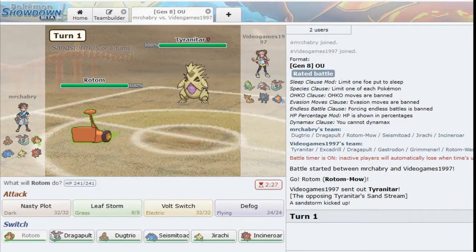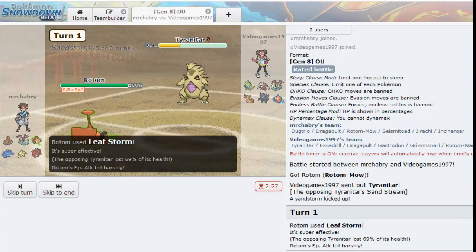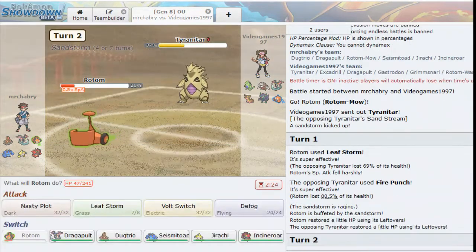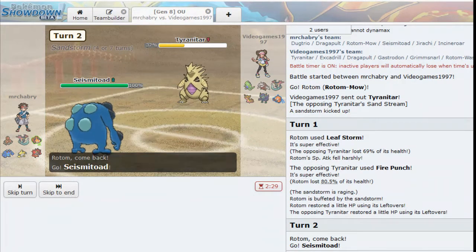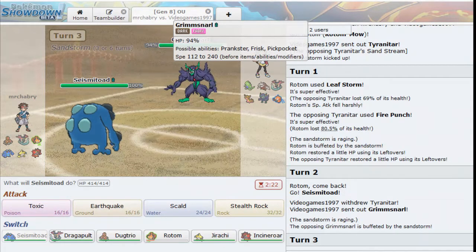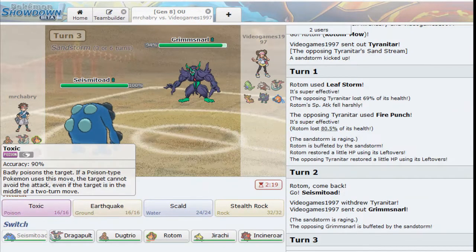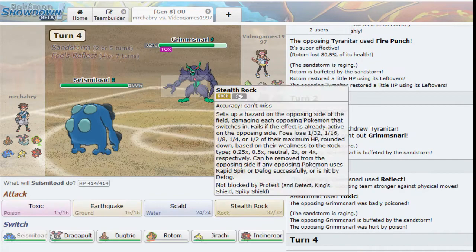There's going to be T-Tar. I'm going to click Leaf Storm predicting a hard switch into Excadrill - I think that's probably our best bet to get some sort of chip. We hit the Tyranitar with a Leaf Storm instead, which is nice. A Fire Punch is really unfortunate. We just go into Seismitoad here. We're going to see Grimmsnarl come in - I don't think this thing has any grass type moves; it's meant mostly to set stuff up. Go ahead and Toxic, and maybe we can stall out the Grimmsnarl. Let's go ahead and Stealth Rocks.